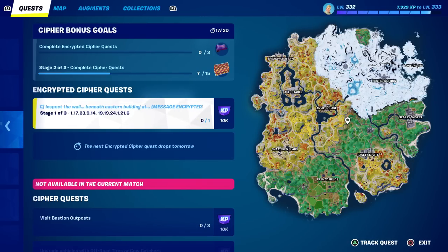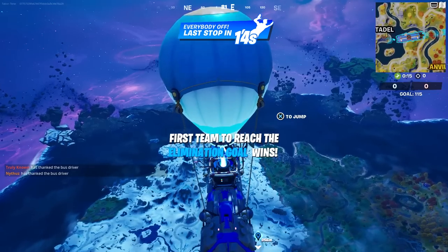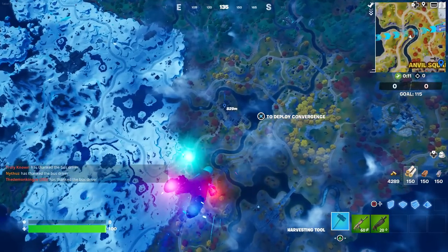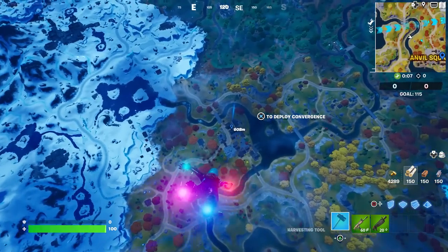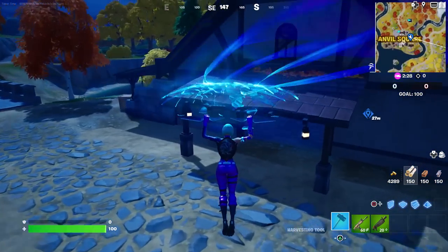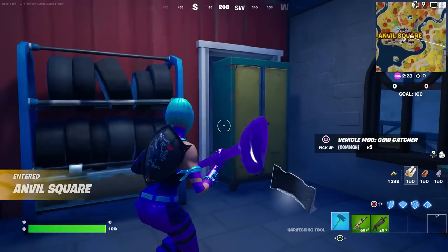There are three stages and the first one involves Anvil Square. I'm not sure if you can do these in team rumble — we're going to find out. Go to Anvil Square on the right side, and when you land, look at your mini map — you'll see the A in square, and that's exactly where you need to go. It's this house right here.